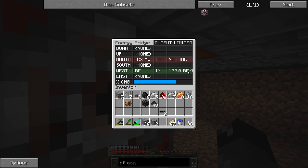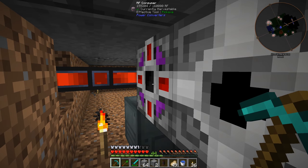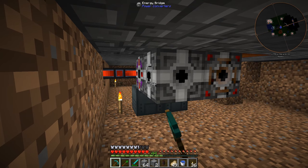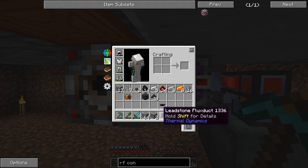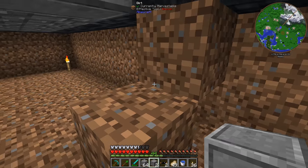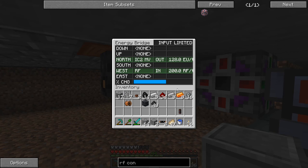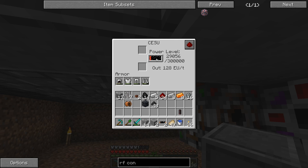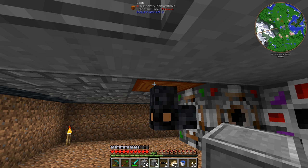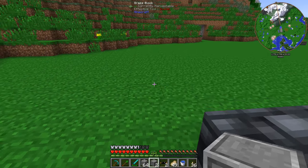It now says 132 RF per tick from the west — maybe that's not the way you do this. I think what we need is another RF consumer attached to the energy bridge with another connection. We'll mess around with this later if power becomes a big issue. We should be able to connect this and see power here — but we're not, probably because the power is going directly into this. Oh, now it's starting to get some power in the CESU! So this is what we wanted to see — we are in fact getting EU power.